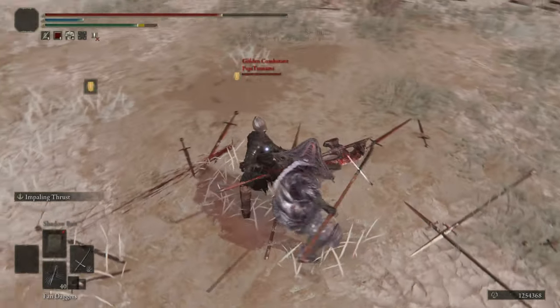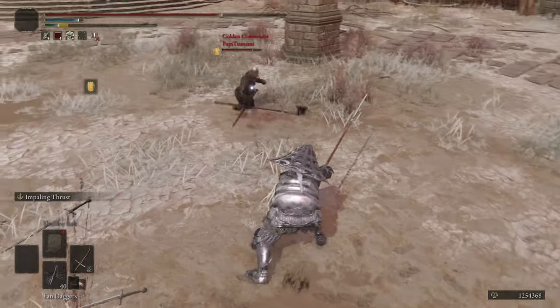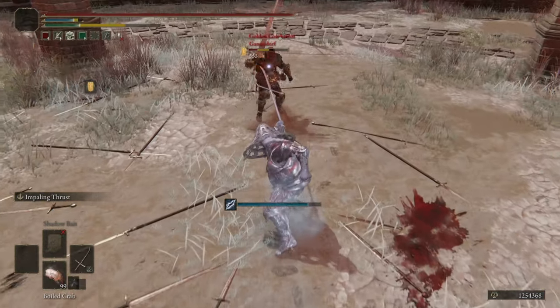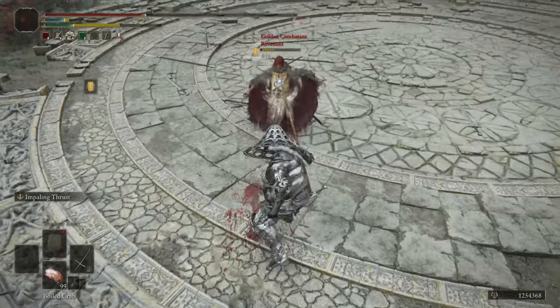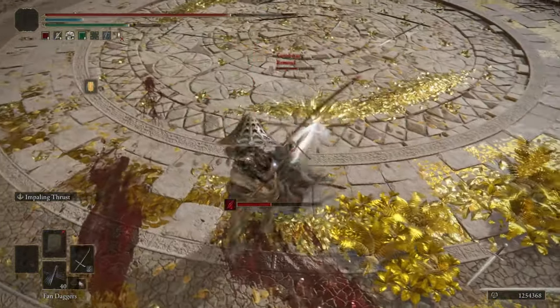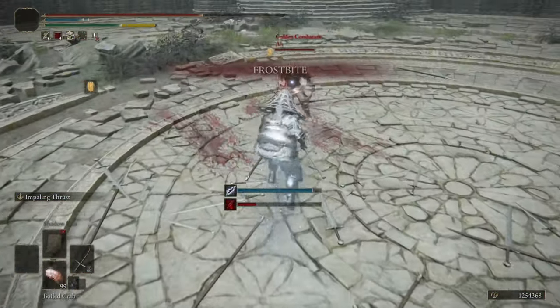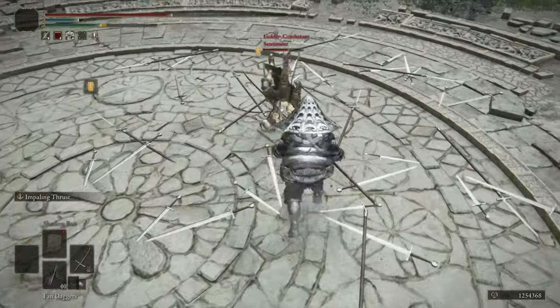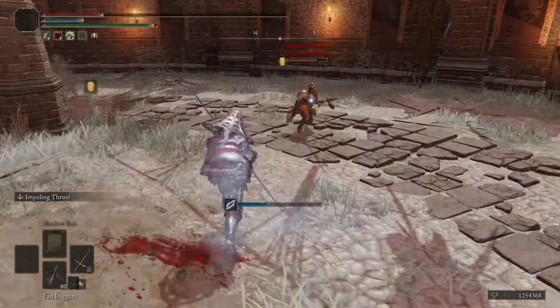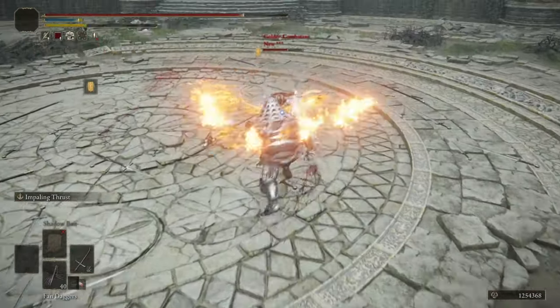Impaling Thrust is an ash I don't see nearly as often as Piercing Fang or Giant Hunt, and I think it's because a lot of people don't realize its true potential. It's a great roll catch — compared to Piercing Fang it has much faster startup and recovery, and still enough range to cover two medium rolls or one fast roll. It's also much less telegraphed, as the motion looks very similar to any other thrust windup. All that makes this a very high priority ash of war that is difficult to safely punish, and it comes out fast enough to punish a lot of mistakes.